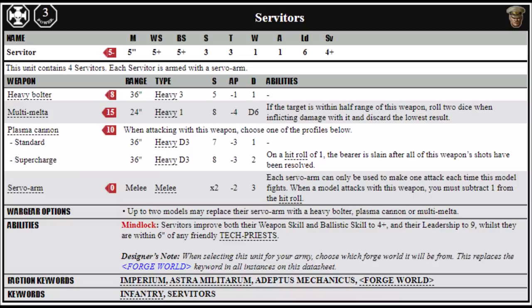If we take a look at the datasheet for the humble Servitors, they're an elites choice for Codex Astra Militarum, and they're one of those units that you can include in your detachments without breaking the regimental rule and losing your regimental trait, though they themselves don't get one. Interestingly, you actually nominate a forge world for them to be from, which can give them some synergy with Adeptus Mechanicus in your list.